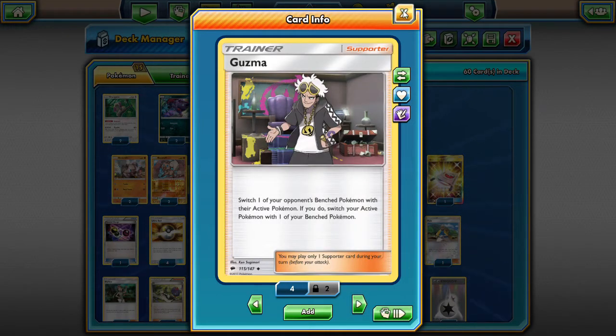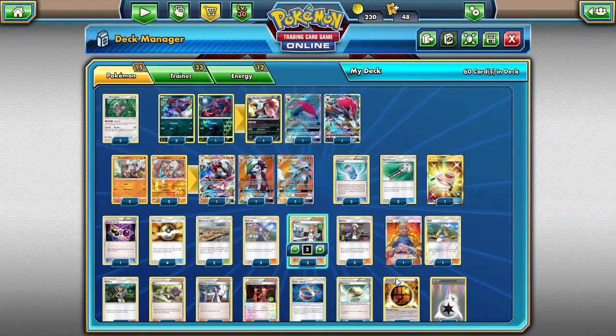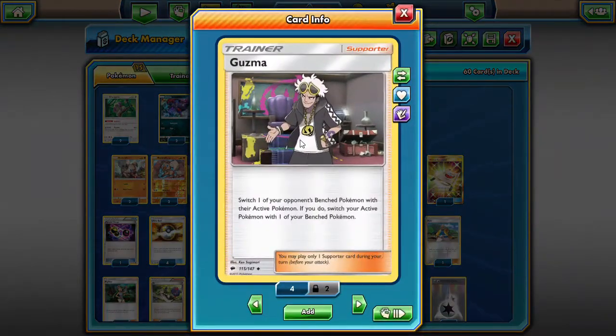We play a couple of Guzmas so we can stall a little bit if we want, or pull exactly the thing we want off the bench and attack it to take prizes. We're definitely going to be controlling the board state with two Guzmas and two Lycanrocs.